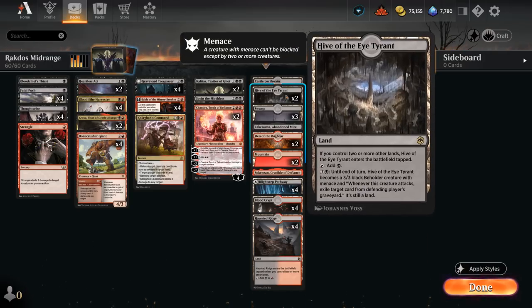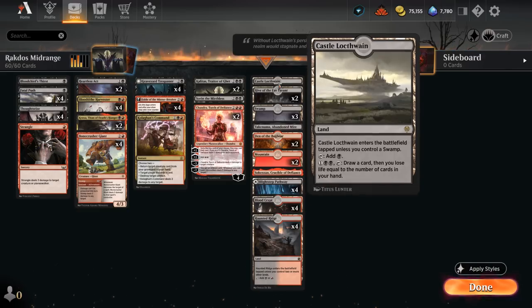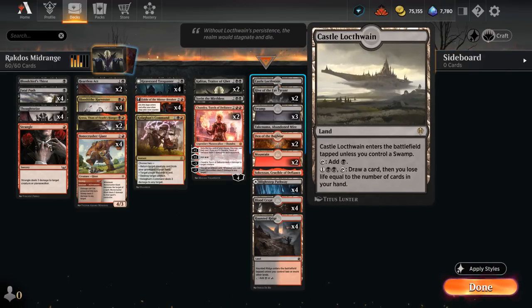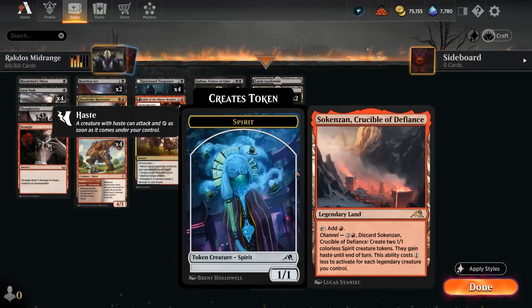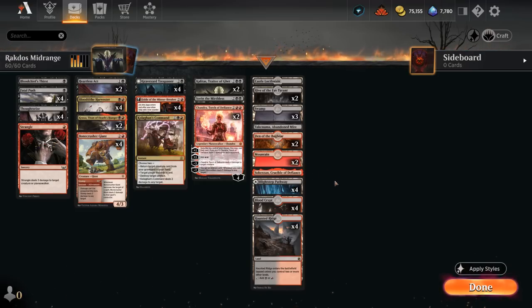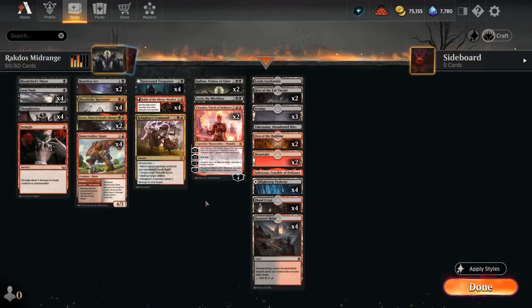Our mana base has a few goodies — creature lands Den of the Bugbear and two copies of Hive of the Eye Tyrant as graveyard hate, useful against Grease Fang Parhelion decks. We have one Castle for extra cards, Channel Lands with Abandoned Mire and Crucible of Defiance to make 1/1 tokens, and of course a ton of dual lands with Pathways, Blood Crypt, and Haunted Ridge. That's our deck — now let's jump into some games.